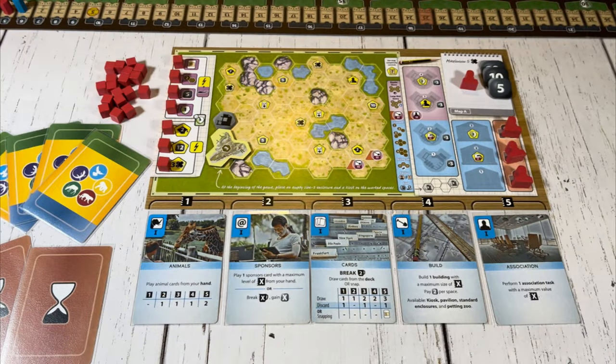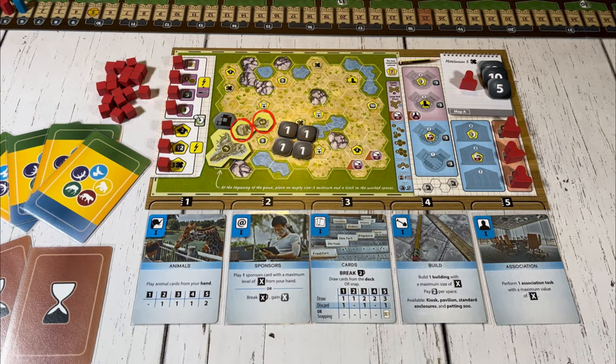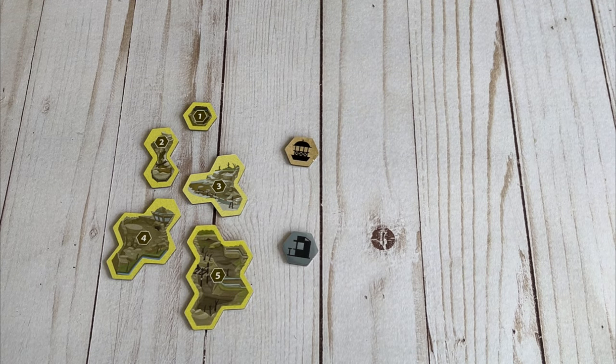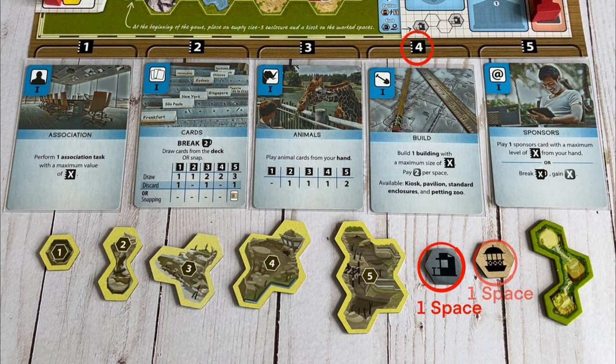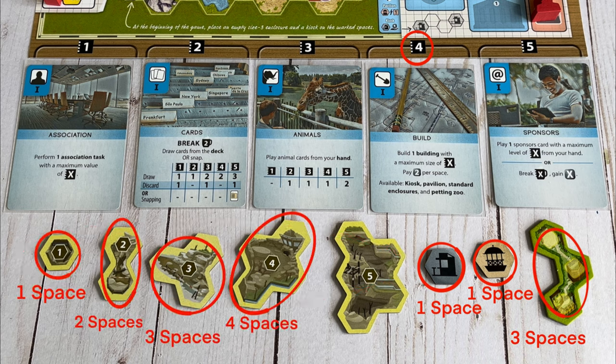If a player chooses to build as an action, they may build one building onto the zoo map, paying two coins per space that building covers. With this action, a player may build a standard enclosure, a pavilion, a kiosk, or a petting zoo. Any building that covers an equal number of spaces or less than the value of the build action may be built. So for example, if the build action card was underneath the four space, then a kiosk, pavilion, petting zoo, or standard enclosure of size one, two, three, or four spaces could be built, but a five-space enclosure could not be chosen because it exceeds the value of the build action.